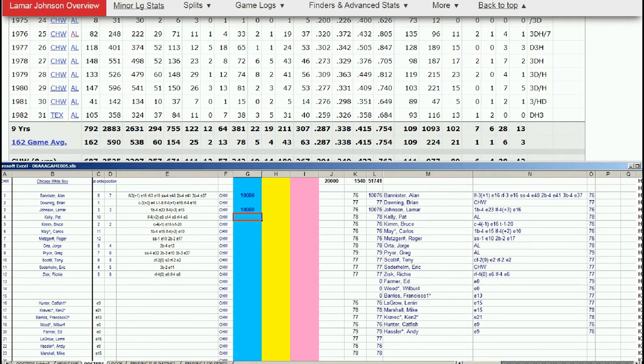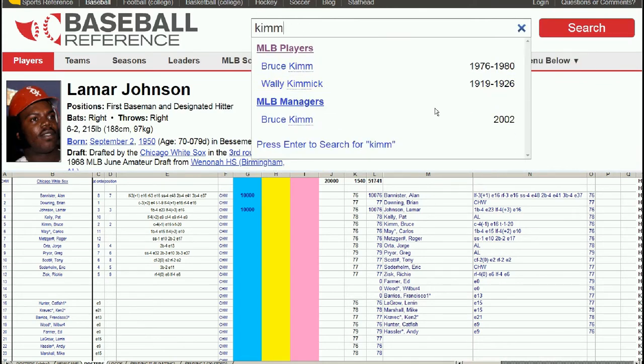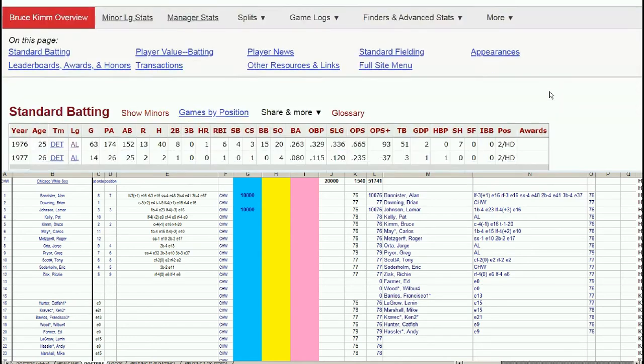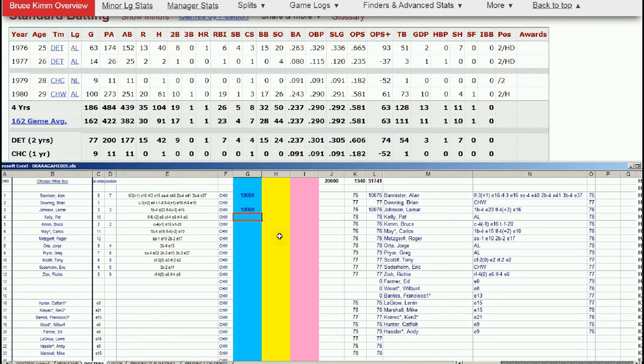Next up, Bruce Kim. He's got a White Sox hat on Baseball Reference from 76 to 80. But no, no, no — he's heading out of baseball. He can come out of retirement in 1980, so let's at least put him on the retired list for now. If he comes out, great.